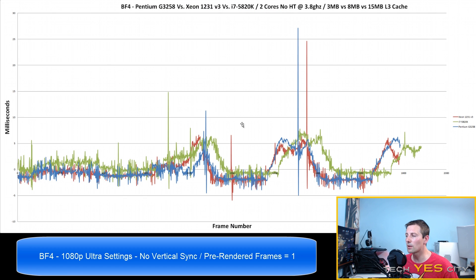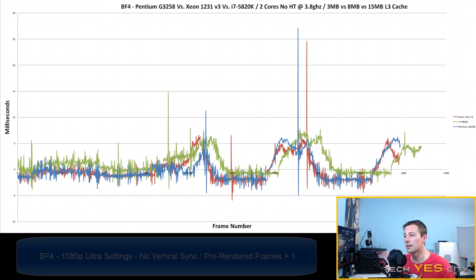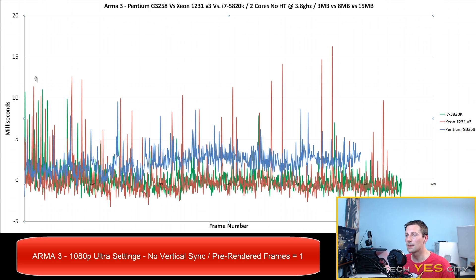This is a frame latency scatter plot where I've taken every single frame and plotted the difference from the mean. Any jerky experience will spike up out of proportion. Honestly, all frames here came under 30 milliseconds, which is a pretty good score. So in Battlefield 4, there really wasn't much of a difference.